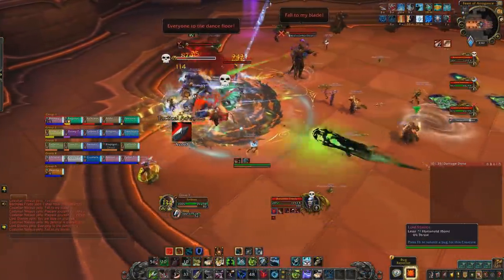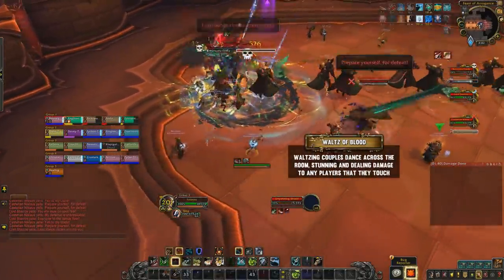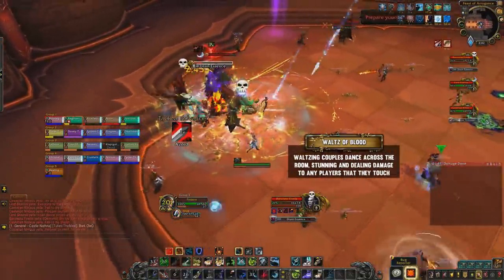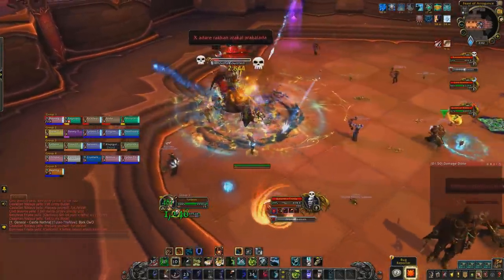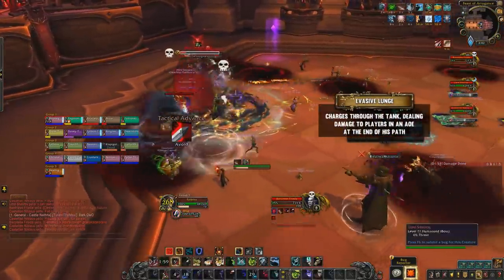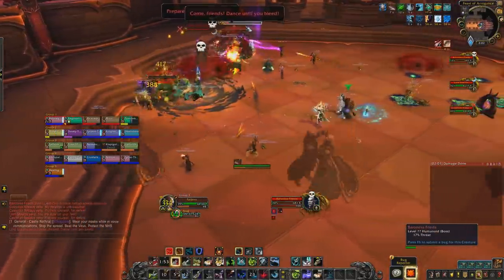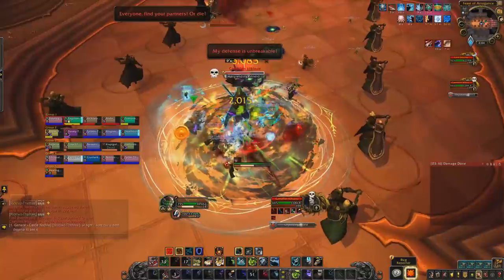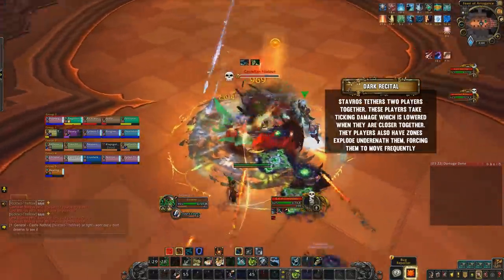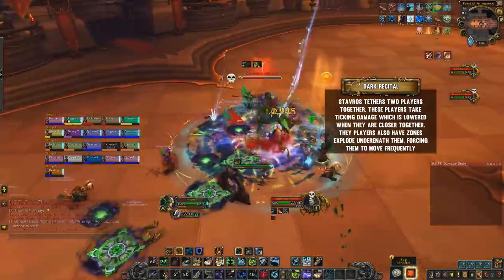The last boss we think you should kill is Lord Stavros. He frequently summons a wave of dancers that dance across the room, and you just need to weave around their paths to avoid getting hit. Alternatively you can leave the dance floor, but doing so will make you take high ticking damage until you return, so we don't recommend it. He also charges through tanks with a lunge — it looks like you should face him in a direction so his charge doesn't hit many other players. After one boss has died, he gains a new ability that tethers two players together, and these players need to stand close to each other to reduce the damage the tether does.